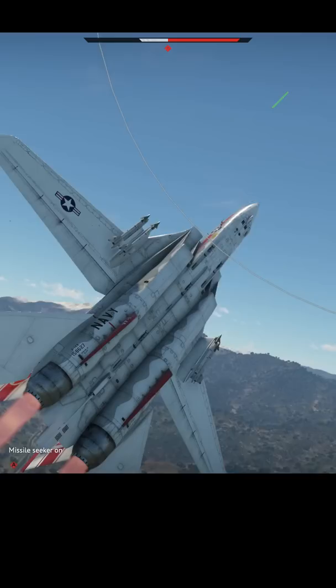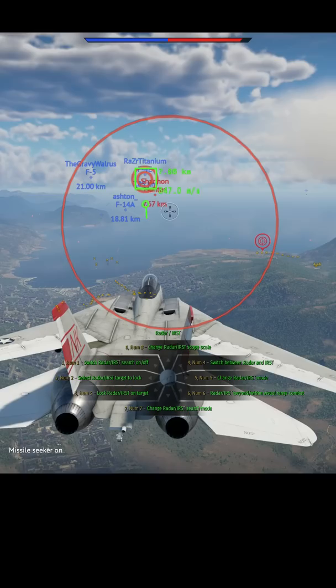Either way, the F-14 is an 11.3 and it's below the Phantom on the tech tree. It's the A model, so the engines are a bit on the soft side. These were replaced in subsequent models due to a propensity for compressor stalls and a general lack of power.